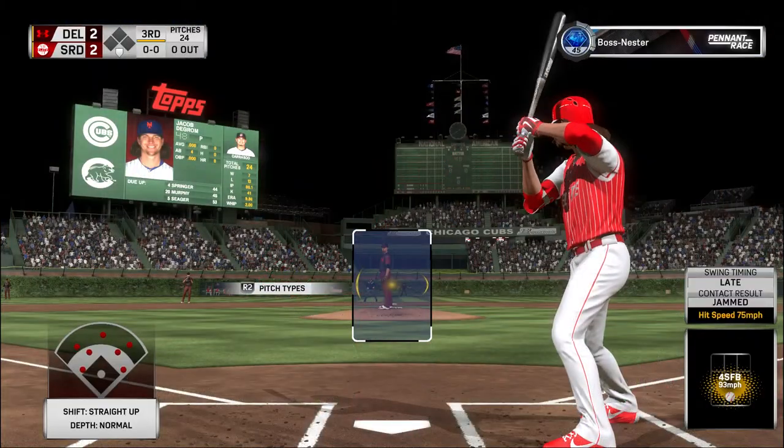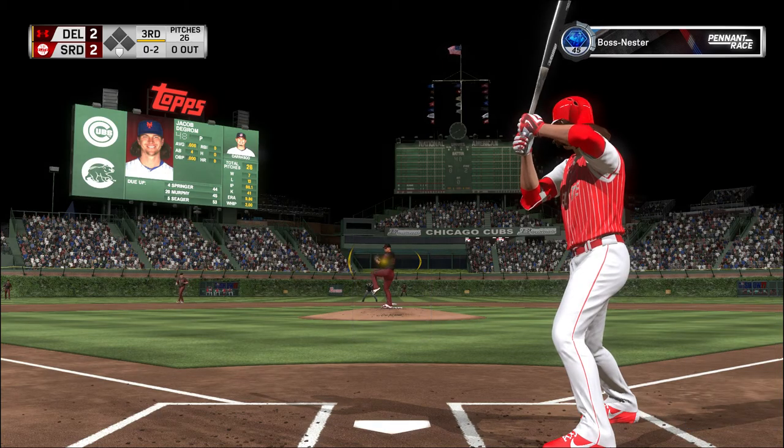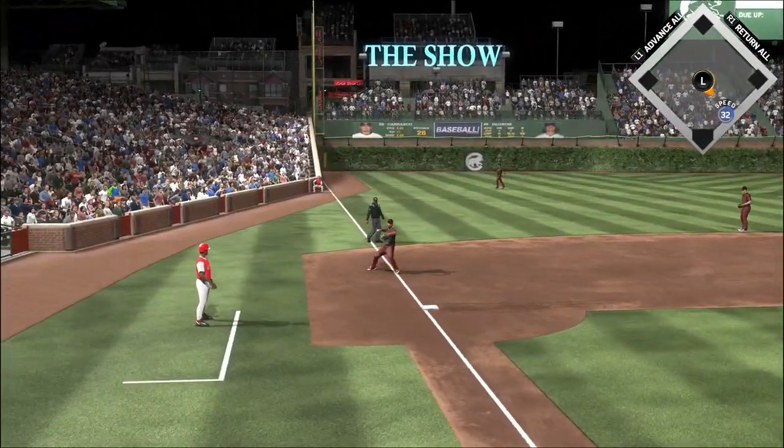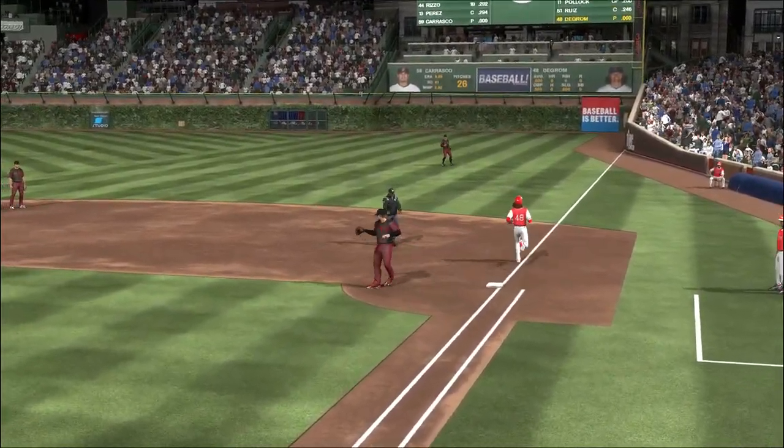Now to the plate, Jacob deGrom. Foul right at home plate. Hot shot down the line — Moustakis has it, throws in time, and that's out number one.